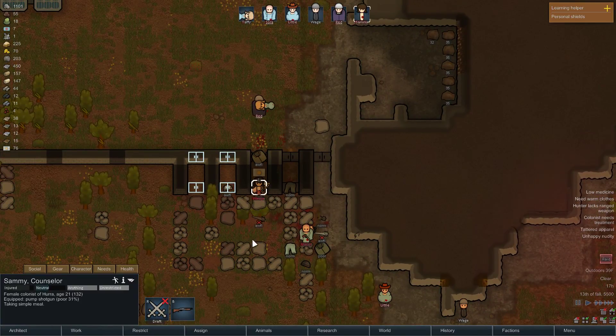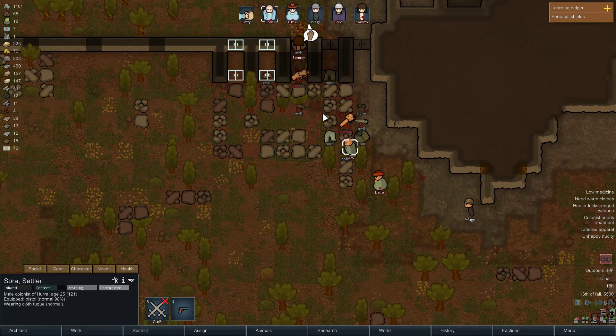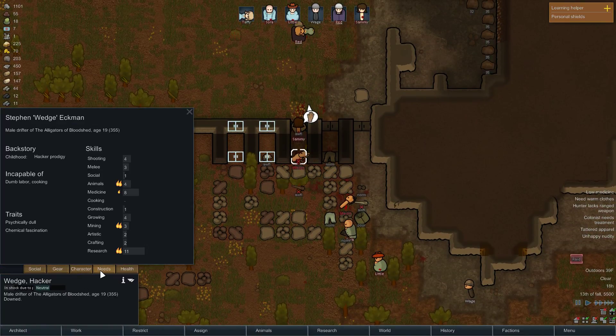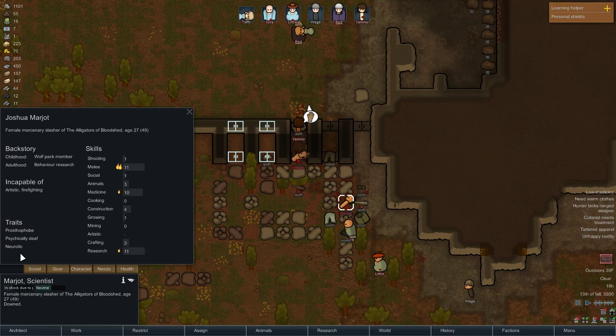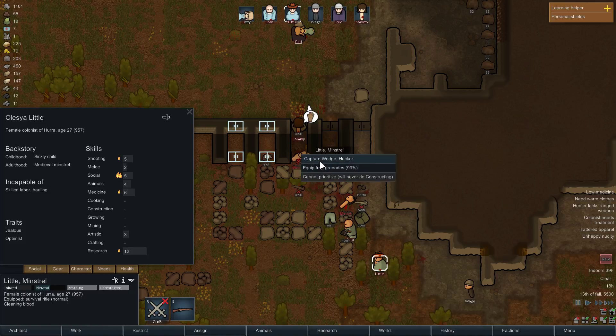Any lucky shots? Doesn't look like it. We can go ahead and undraft them. Do we want to rescue these guys? That's a lot of research. Burning passion for animals — I don't really care about that. Psychically dull, chemical fascination — kind of annoying but totally manageable. You're neurotic. Prosthetics-phobe — normally I don't mind this, but I don't have any prosthetics and I don't think I have any doctors capable of prosthetics. But that melee skill... he's got a lot of medicine. Yeah, I'm gonna take him — gonna capture Margit.